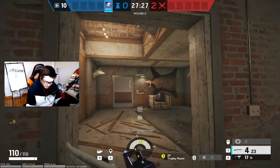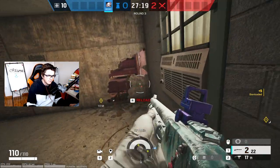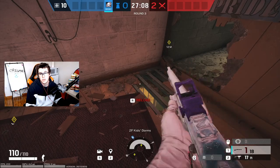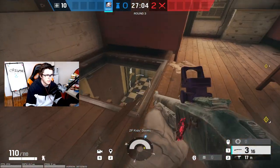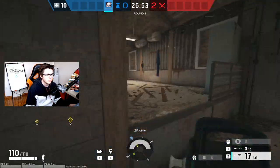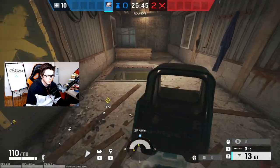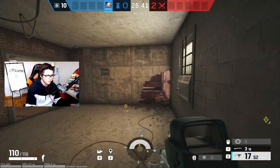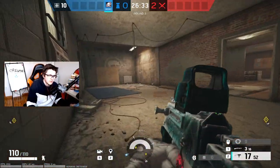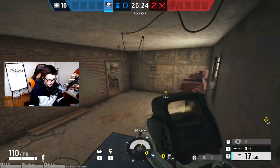Upstairs, barricade the door so you're not getting flanked from behind, and make your rotate between kids and attic. That hole is really nice for the green push — if they're going for dining, you can shotgun them from above. Reinforce this wall and have your player play in the hatch to contest the dining push. For the last two walls I'd recommend the two trophy walls so you can play attic and contest if they open the other attic wall. This is a good site for a Mute to play upstairs — muting these two walls is huge.